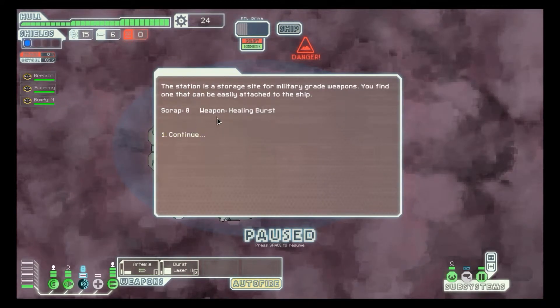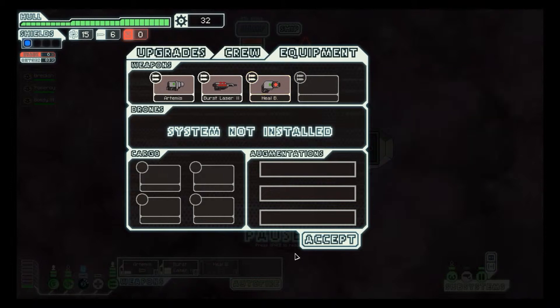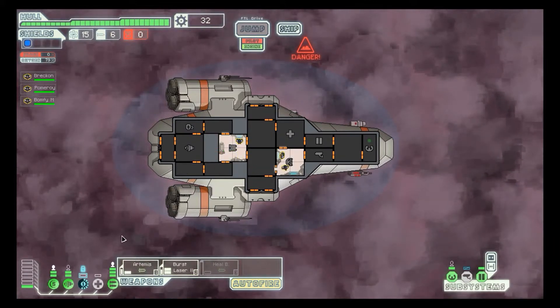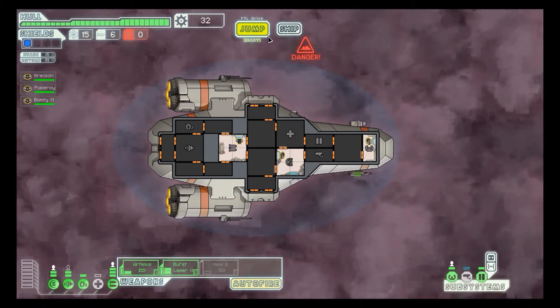Investigate the station. The station is a storage site for military-grade weapons. You find one that can easily be attached to your ship. Healing burst — sweet! Self-teleporting healing unit that instantly heals all friendly crew in the room, can target your own ship. Very nice! My oxygen's offline — that could have been a small problem.